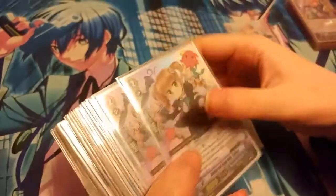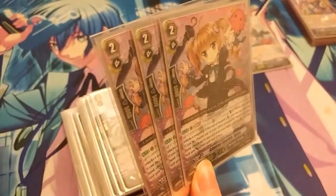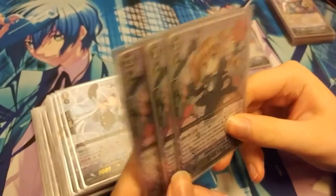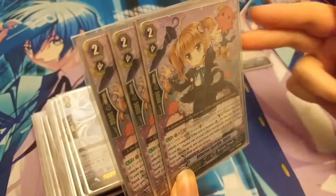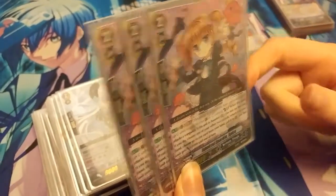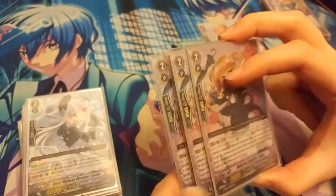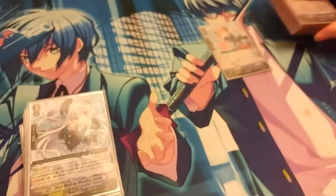Next, I run 3 Spicka - Admired Sparkle Spicka. She's here for the extra attacks and she gives a unit plus 3 when called. When this unit attacks a vanguard boosted in the rear guard, you may pay the cost - soul blast 1 - choose one of your rear guards, return it to your hand, then choose up to one card from your hand and call it to rear guard with plus 3. This is probably the only multi-attack engine I have in this deck besides the stand trigger.